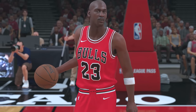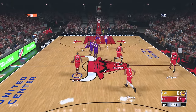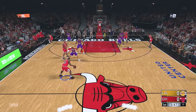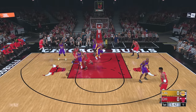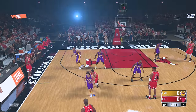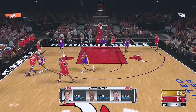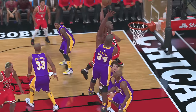Moving into NBA 2K18, once again Michael Jordan is a 99 overall with a 95 driving dunk. We got the all-time Bulls versus the all-time Lakers, and Jerry West is guarding us. Let me get past him with a screen — can I get a dunk? Something weird happened there, gonna try that again. Right here with Michael Jordan — dunk on Shaq!